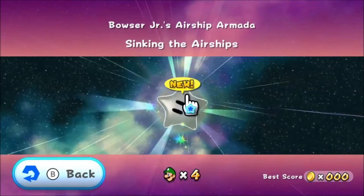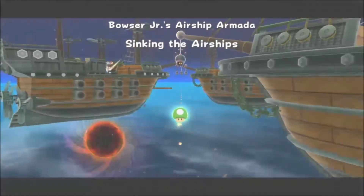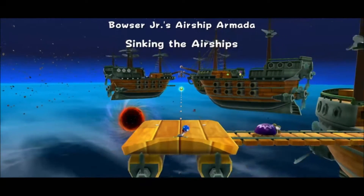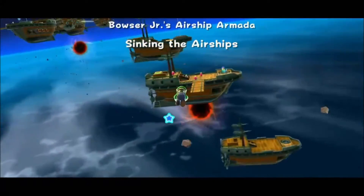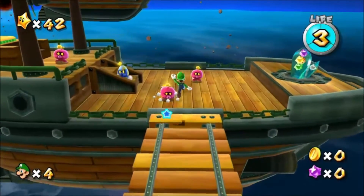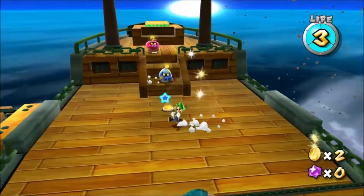But we have Bowser Jr.'s Airship Armada — sinking the airships. We're finally going up and actually fighting Bowser Jr. at long last. In the games so far, Bowser's been all about fighting you fist to fist, while Bowser Jr. wants to fight with mechanisms and contraptions. That's why he tried to leave us in the hands of Mega Leg earlier.